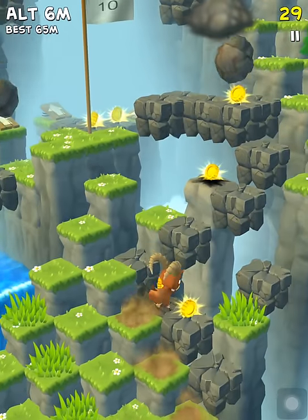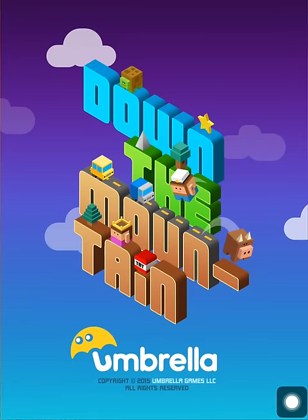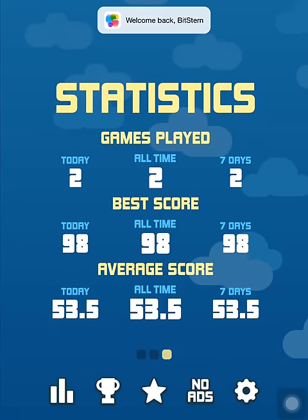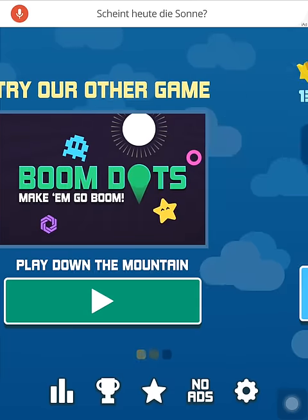While we're waiting to unlock other goats, let's play the other game I wanted to show you. This other app is called Down the Mountain by Umbrella Games, and Down the Mountain also has a voxel design. It's pretty similar, but this time you don't have to climb the mountain — you go down it.